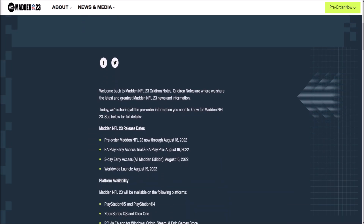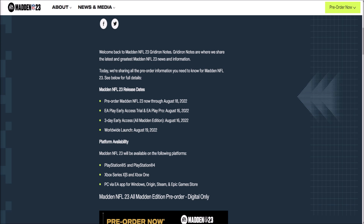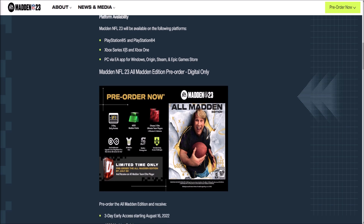Now for the pre-order details. Pre-order Madden 23 now through August 18th. EA Play early access trial and EA Play Pro is August 16th — that's only three days early instead of the usual week, which is pretty disappointing. The worldwide launch is August 19th. The All Madden Edition is digital only and includes three days early access, 4,600 Madden Points, choose two elite Ultimate Team players, dual entitlement to upgrade from current gen to next gen for free, All Madden gear, and a Madden strategy item.